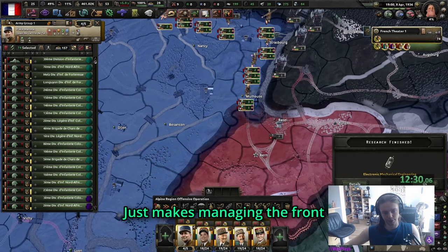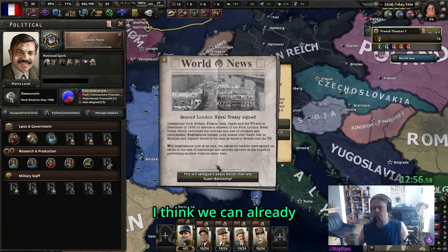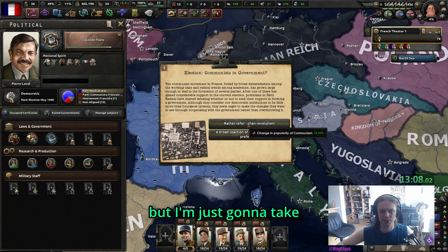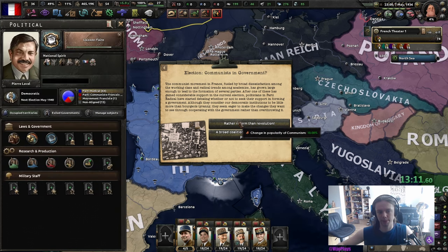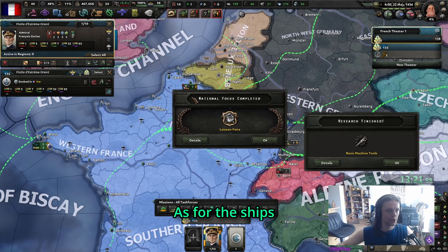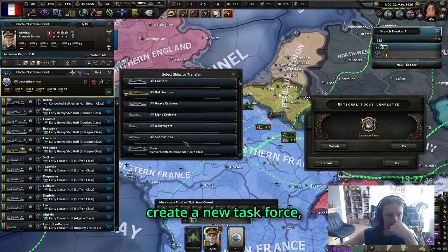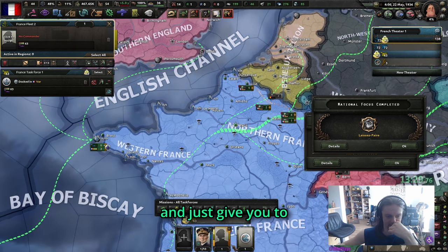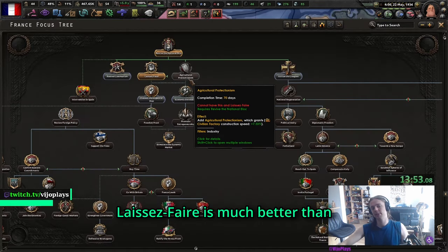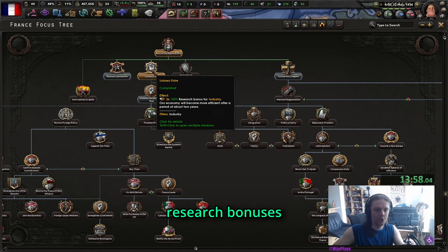With the basic front, all your generals' divisions will be delegated to an area - Alphonse's divisions will all be split up, but with a combined front they're all together. Makes managing the front much easier when you add and subtract units. We can already militarize. Communists in government - that event isn't bad but I'll just take the communists; we're going to shoot them anyway. I'd rather keep the stability because France doesn't have a lot.